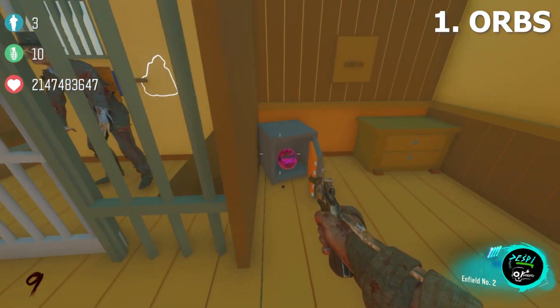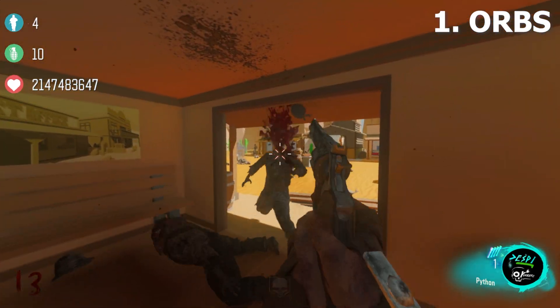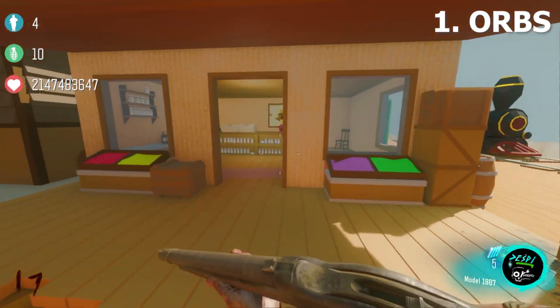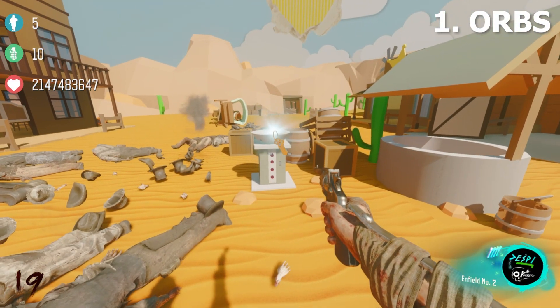The next orb is going to be in the jailhouse right here, and the one after that is going to be in this window right here. Simply pick it up and then again head back to the pedestal, place it down, and then collect the souls. The fourth and final one is going to be in this store right here. Once you have finished all of the orbs you will now get a key as a reward.